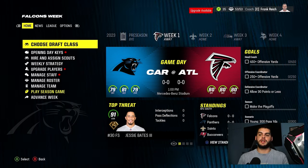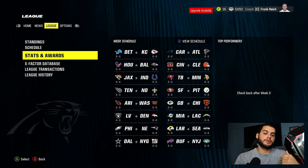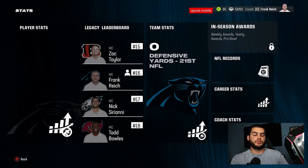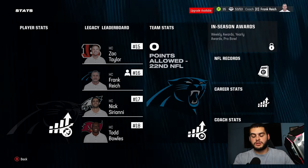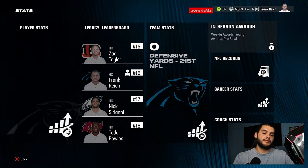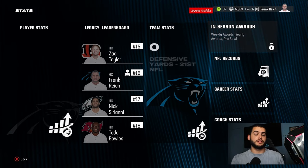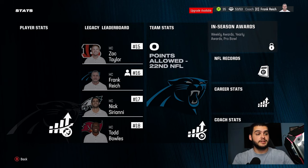Another way to build is awards. Weekly awards can grant random dev trait upgrades and extra XP. Winning MVP or rookie of the year is one of the best ways to fast-track a player. After week eight, yearly award voting populates — track it. If your receiver is second in rookie of the year voting at week 14, pivot and start feeding him targets. If your quarterback is third in MVP and you've been running, start passing. Awards result in dev trait upgrades and huge XP boosts.